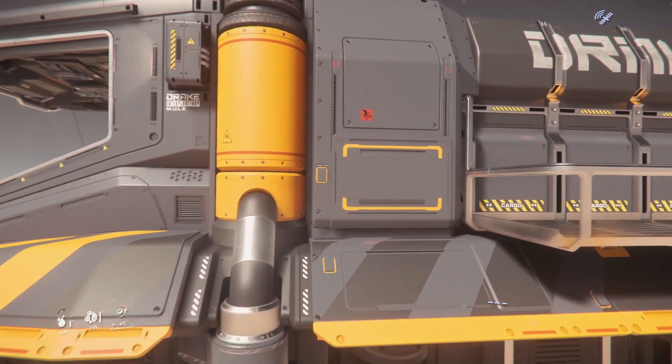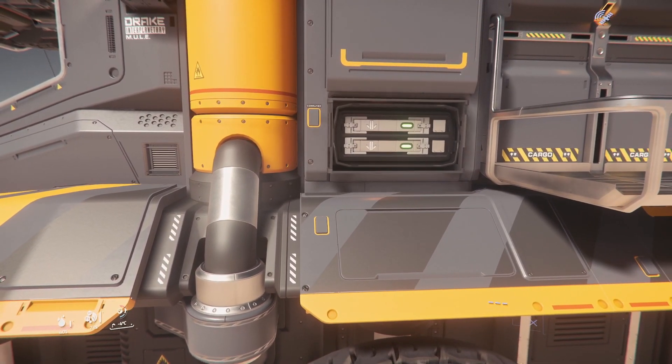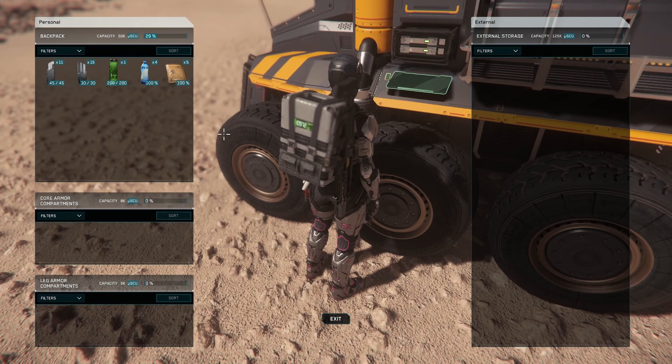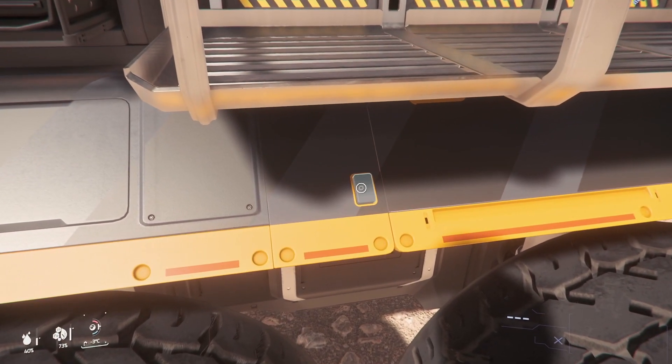I was also surprised — there are all these things to open up on the outside. All your components. You also have external inventory — put your food in there, whatever you want. You've got 125,000 USU. Whatever that means to you, I don't know.